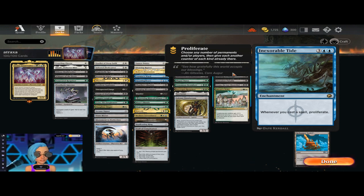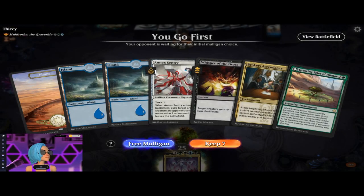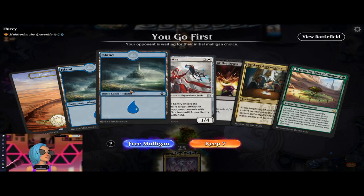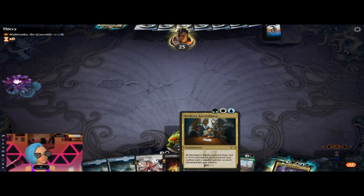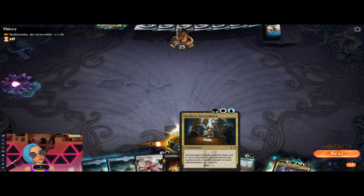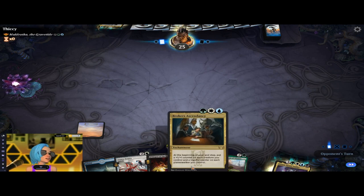Okay, game one, and we have Mordrotha as our opponent. Our starting hand — I've seen better, but I'll rock it because it's decent. We got some good things like this enchantment along with all the other proliferate synergies. Proliferate does so much work because you're giving counters to everything. This card also does great in walker and friends decks, so keep that in mind.